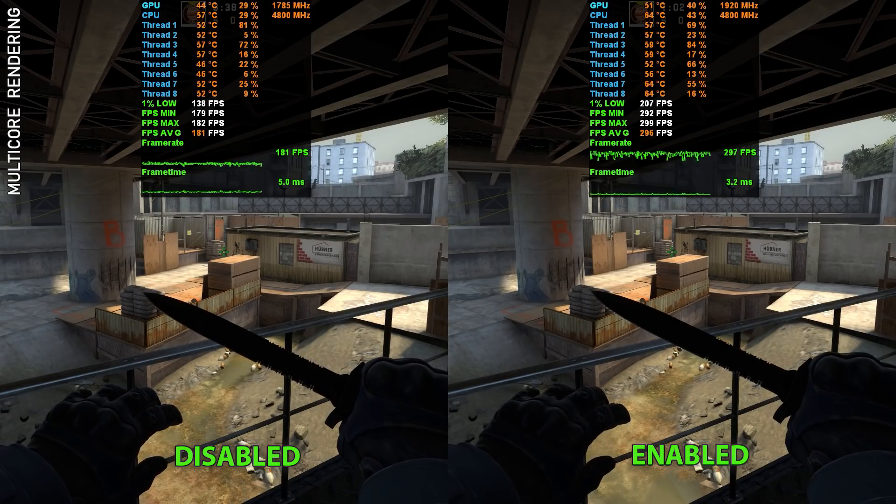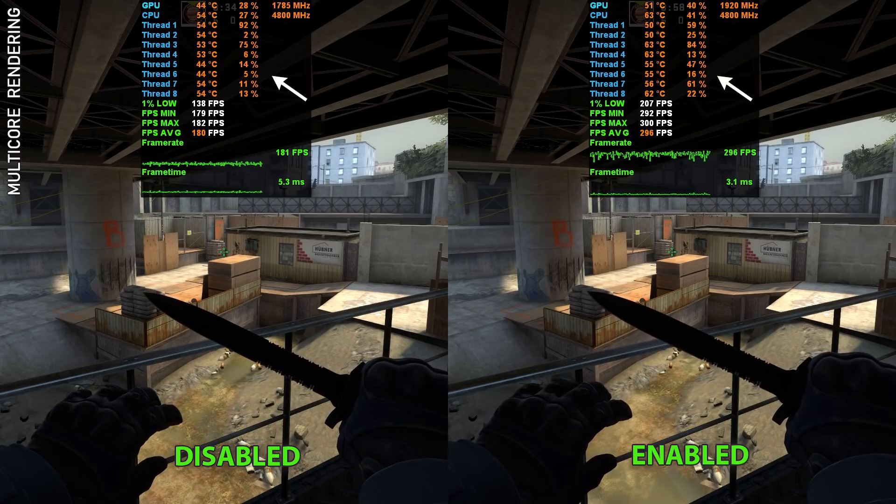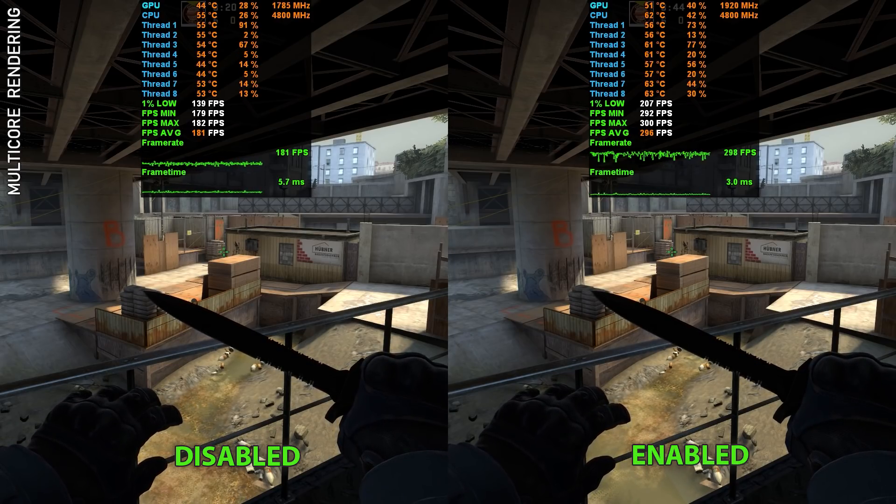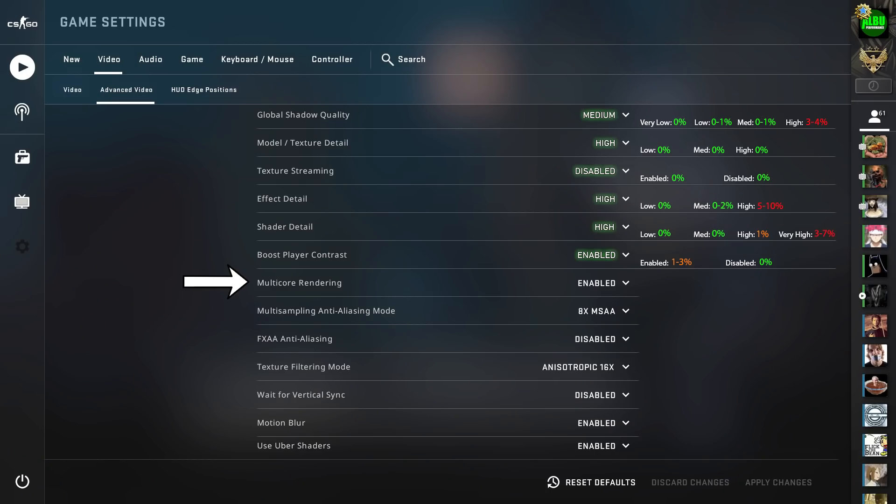Multi-core rendering: contrary to popular belief, this does not limit your CPU to only one core, but it may as well, because it severely limits CS:GO's access to CPU threads. As an added side effect, even the GPU takes a hefty slash in core frequency. The fps impact depends on your CPU and how many cores and threads you have, but expect about a 50% reduction in frames if you turn this off. The setting exists for older CPU compatibility fixes, but for most modern hardware it's simply used to improve background application performance. Strongly recommend keeping this on to take full advantage of your hardware.